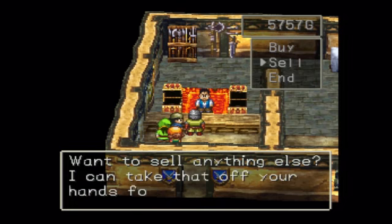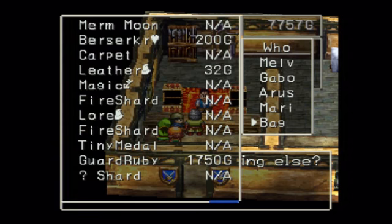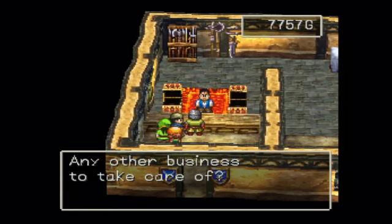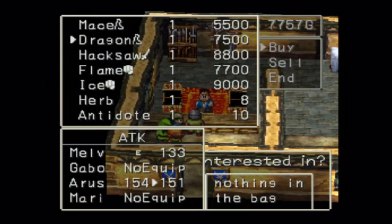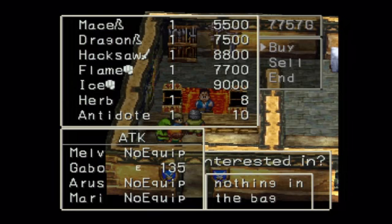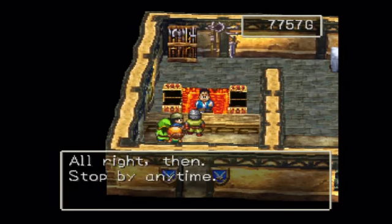I think we'll just go ahead and sell the iron axe. It doesn't sell as much — it's not as high-priced as the strike sword. Let me show you what else they have here. They have a pretty nice weapon for Gabou — they have the ice claw, but we're not gonna get that for him because the fireclaw is pretty good right now, and it's kind of expensive. I think we're gonna get something better coming up relatively soon. Me, I'm gonna stick with the fireclaw for now.